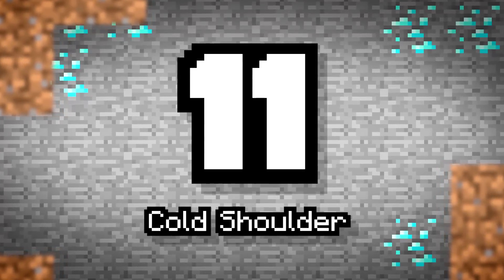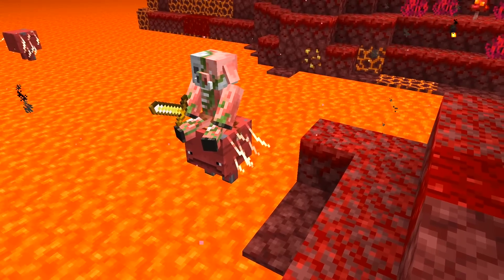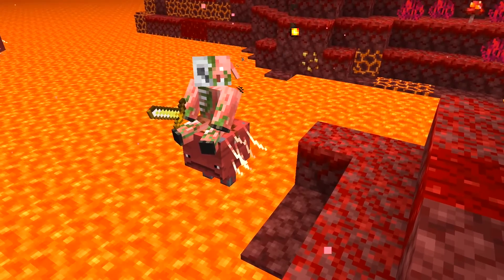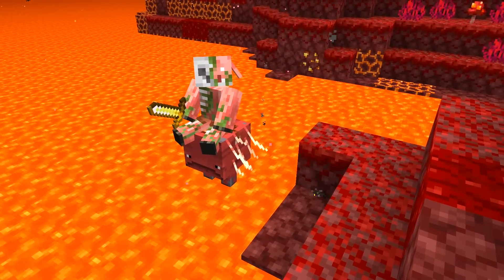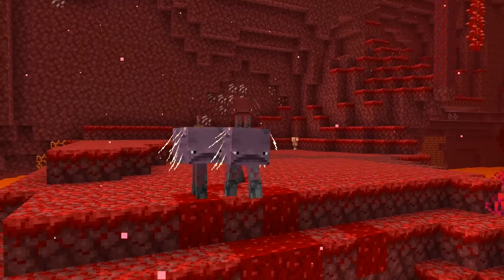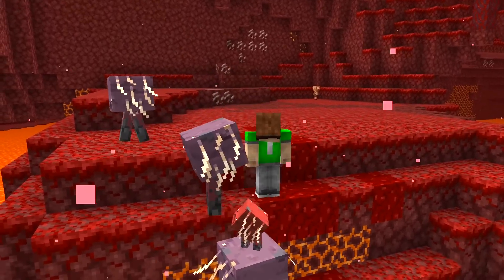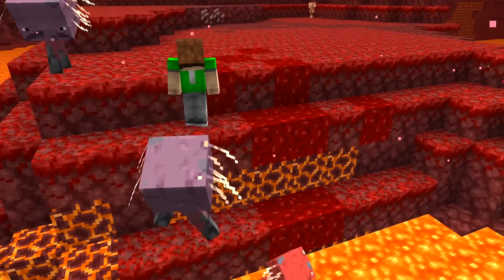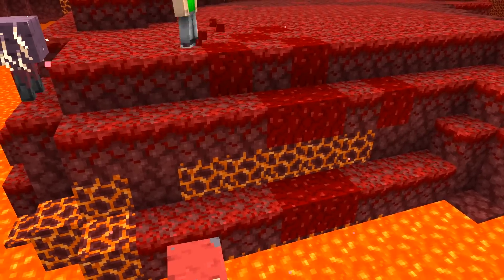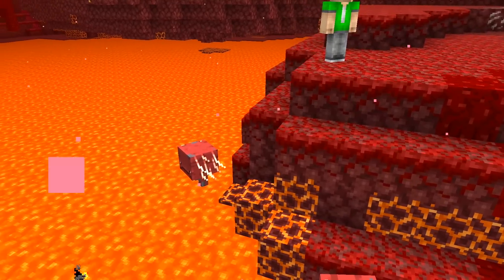Number 11: Cold Shoulder. Striders aren't a hostile mob, but they sure are hot-headed. They really enjoy lava lakes and the warm atmosphere it brings. Sadly, if they leave the lava, they'll actually change color and start to get cold — they'll even shiver. Poor Strider, come back to the lava before you start sneezing.